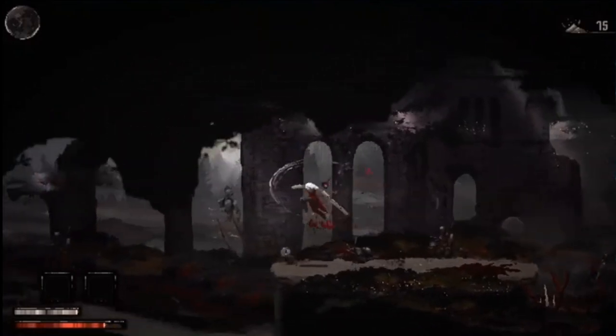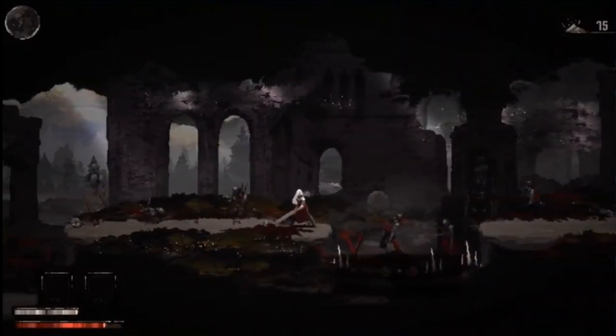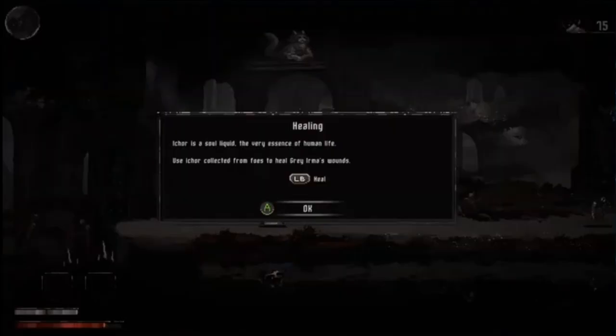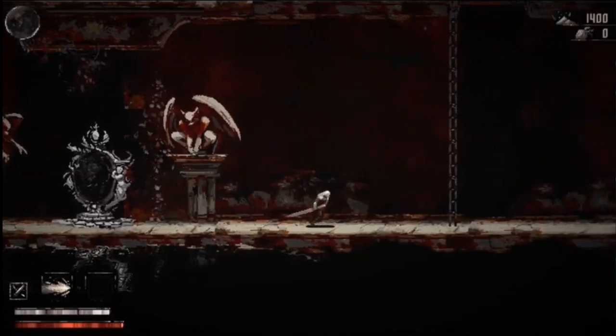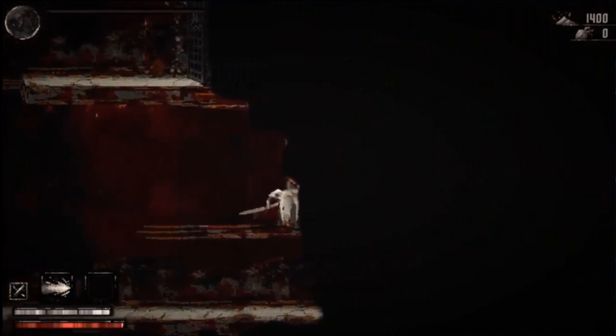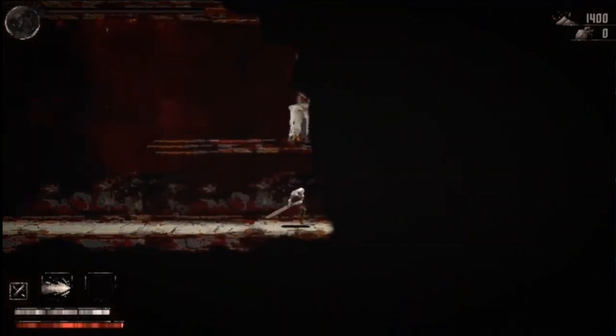Moonscars is developed by Black Mermaid and published by Humble Games. I got it installed and jumped into the world of Moonscars, which is a grim, dark world full of shades of grays. Those shades of grays do make the reds and what other little colors there are stand out very nicely, and it fits the theme of the game very well — I think it was a good choice for this type of game and the story it's trying to tell.